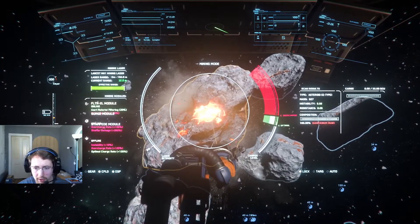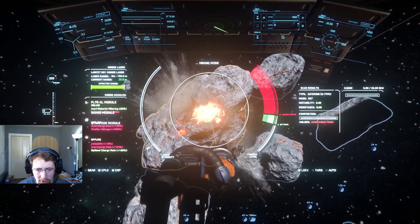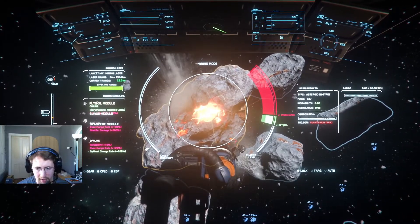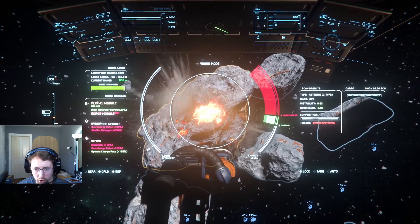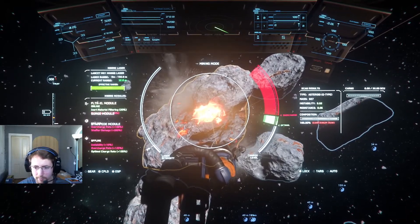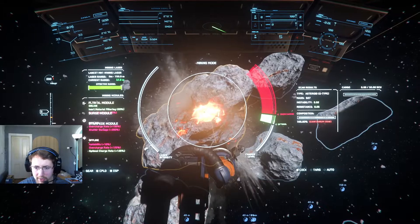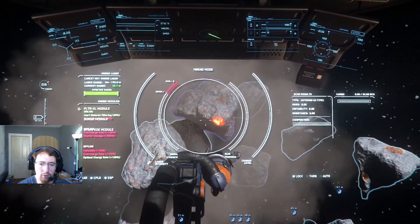I've also got a couple of different modules on here. The mining laser I have is called the Lancet Mining Laser — you can pick those up at a couple of different locations around the Verse. It has three sub-component module slots. The first one is a Filter XL module, which is good for when you're cracking and sucking up these rocks, as it reduces the amount of inert material.